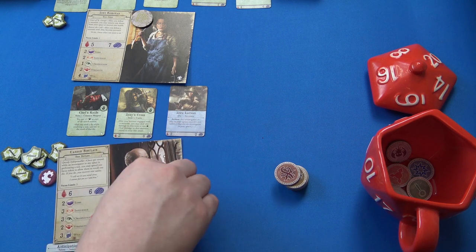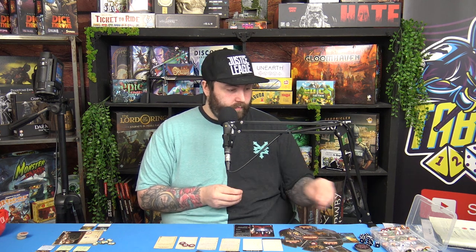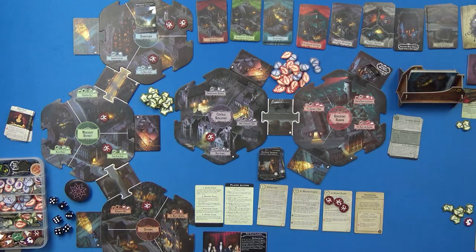Once per round, when an investigator in any space suffers any amount of damage or horror, you may discard one focus token to prevent that damage or horror. I should have used Prepared for Anything earlier to negate that headline damage. We're backtracking a little bit, but new characters and new cards — I know to do that in the future. Carson is now at the Strange High House having focused Strength.